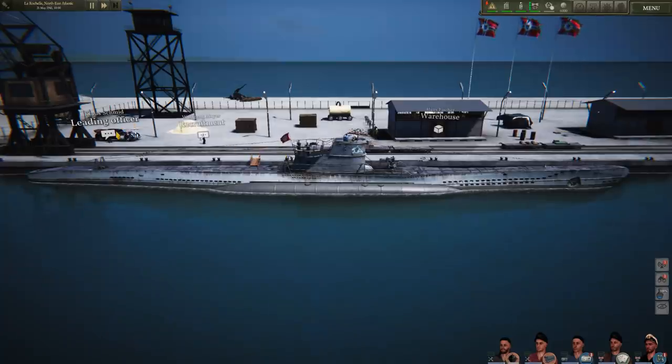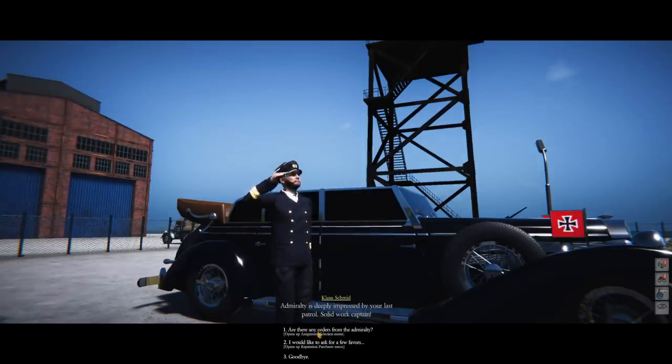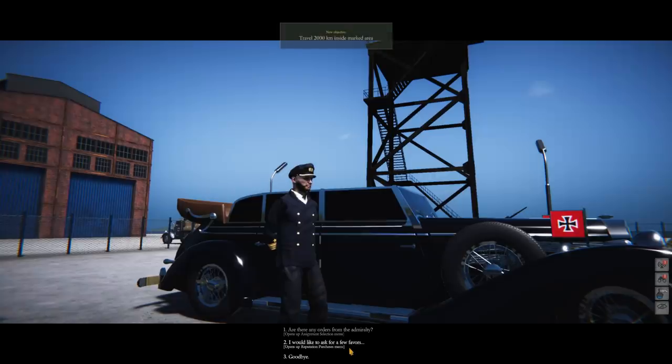Are there any orders from Admiralty? Your eyes only - you are ordered to travel to Sector B in the North Atlantic and travel 2,000 kilometers inside it to complete the patrol. You may be given additional orders after reaching the area. We'll start off with the easiest difficulty - low - and then go on from there.